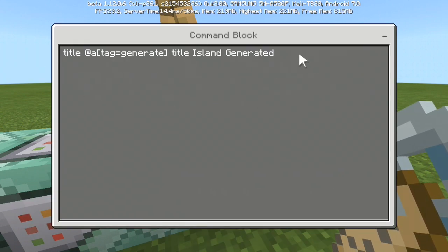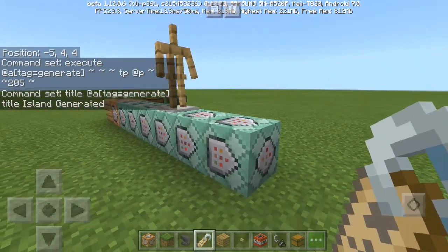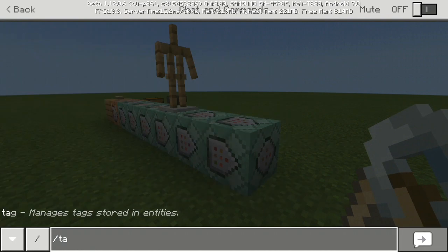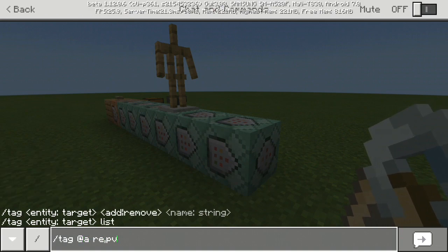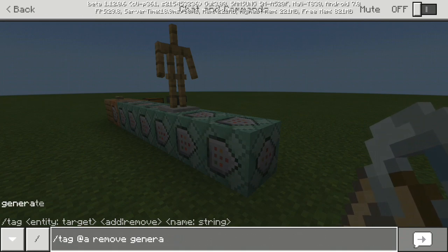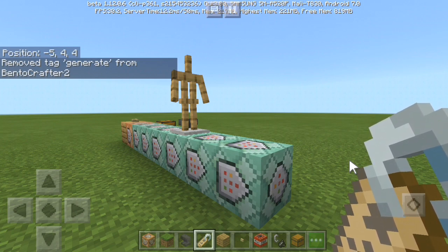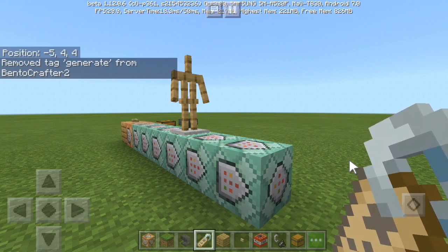Then it will give the title to the player that has the tag. You can also remove the tag of the player after that - tag at all, remove generate. This will remove the generate tag from our player. In the next episode we're gonna take a look at how to make the player teleportation and check if the player already has an island and teleport to that home island.